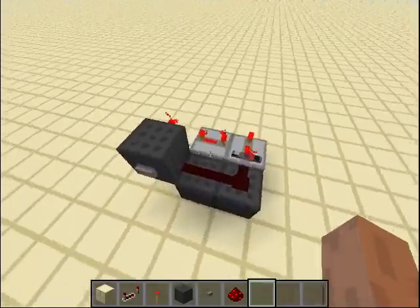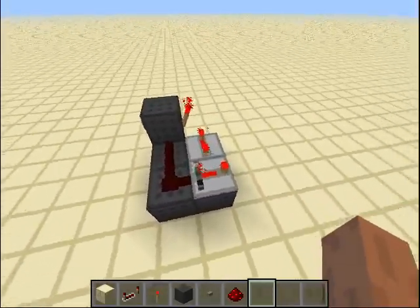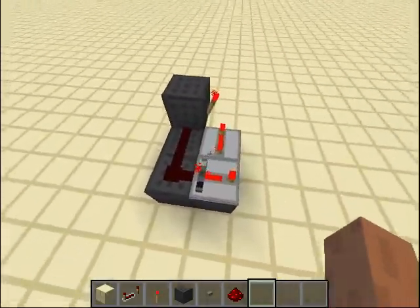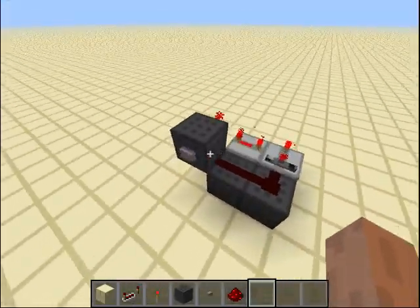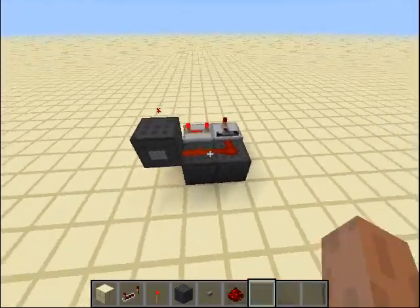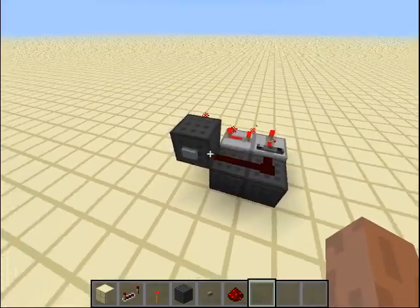So what I made here is a very compact silent T flip-flop, and this is all you need: two repeaters, one torch, and two pieces of redstone. If you click once, this will turn off, and if you click again, it will turn on. Simple as that.